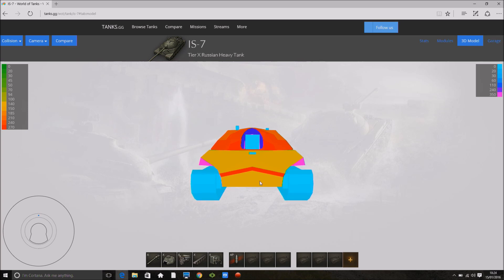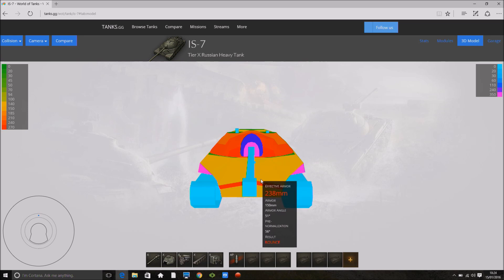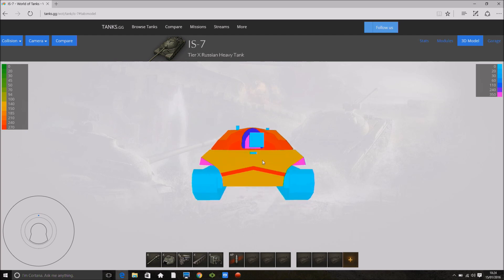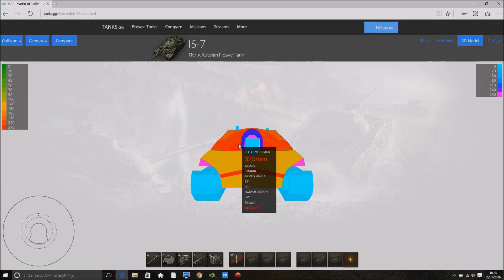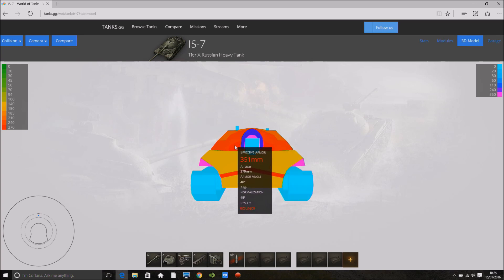Be careful about face hugging — some tier 10 mediums like the FV4202 with 10 degrees of gun depression can aim down onto the front plate and penetrate in certain areas, though it's very hard. The turret is just ridiculous — 270mm on the main face, out to 240 and 210 on the sides, but the shaping brings up huge numbers. Only some tier 10 tank destroyers might pen through there with luck, but generally this tank's front is just insane.